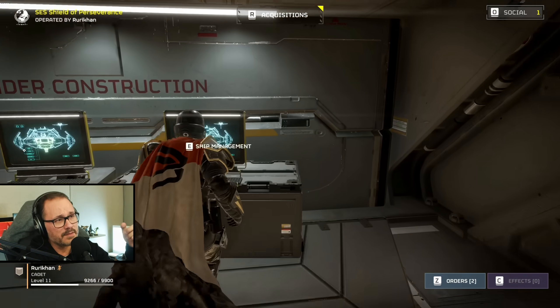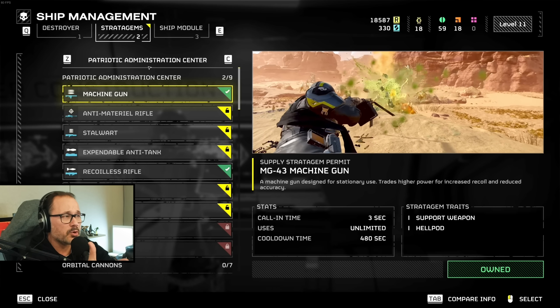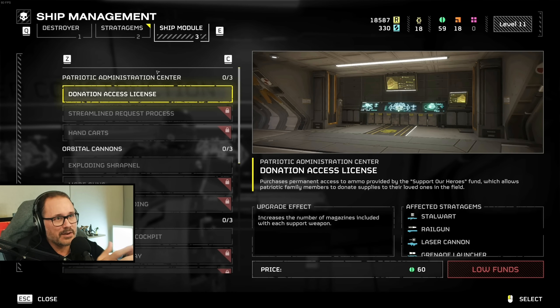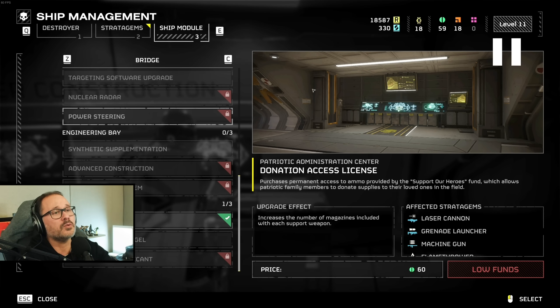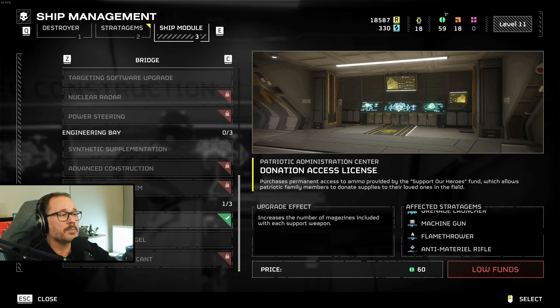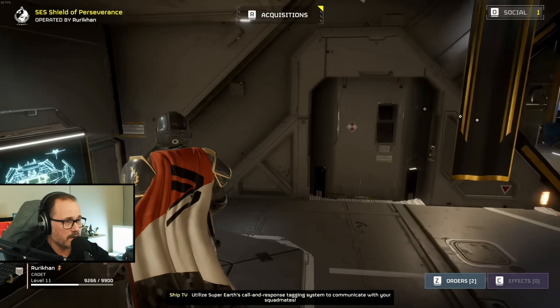Next up, we have the ship management terminal. This allows you to change your ship name as well as purchase new stratagems in the form of heavy machine guns, rocket launchers, orbital bombardments, airstrikes, anti-personnel minefields, and a bunch of other stuff. On the other side, there are passive effects for each of those stratagems. If you really like airstrikes, you'll want to upgrade the hangar. If you really like turrets, upgrade the robotics workshop. To upgrade your passive bonuses, you'll need samples — which depend on the mission difficulty — and to buy new stratagems you need requisition chips.